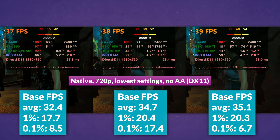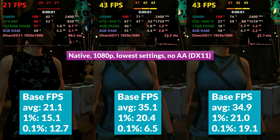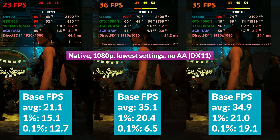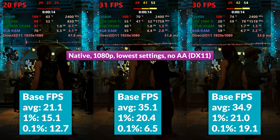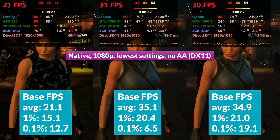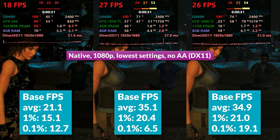At our 1080p baseline, the GTS 560 is still artifacting just as much as at 720p. The 1050Ti and 1080Ti pull ahead by 65–66% in averages and 35–39% in 1% lows. In reality though, it goes from unplayable to barely playable, as we're still dipping down to the 30s and even 20s in some cases.